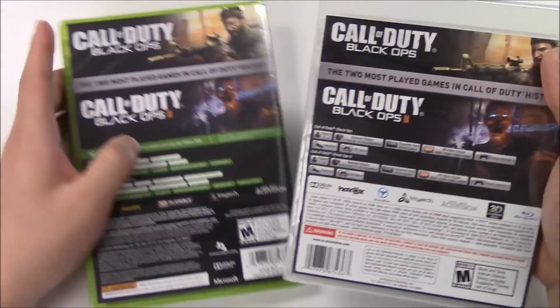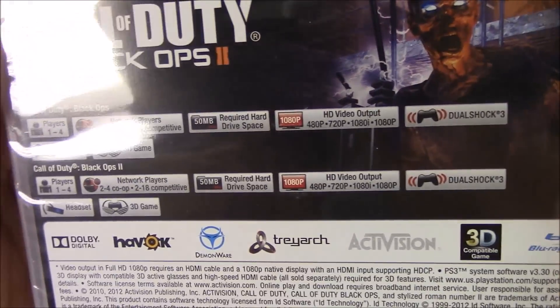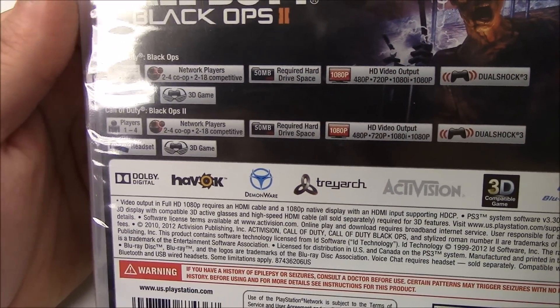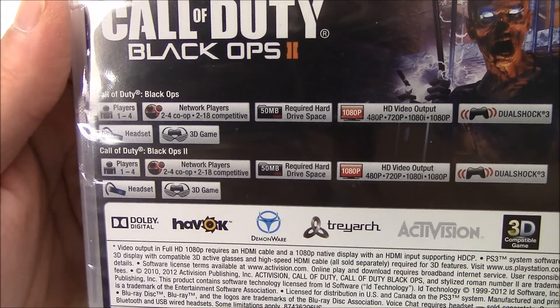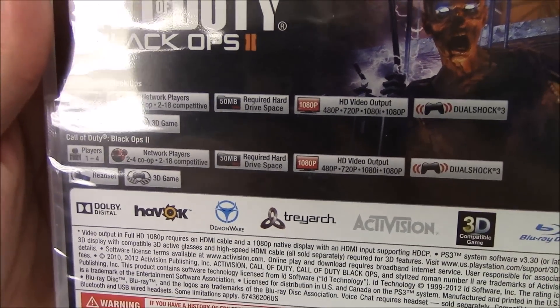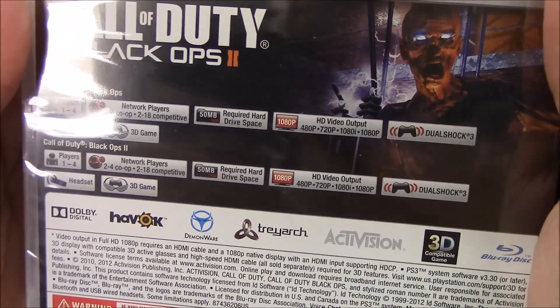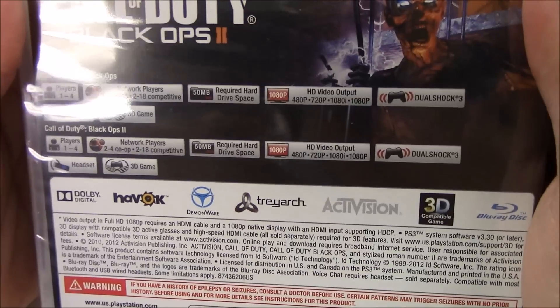Let's start off with the specs for the PS3 copy — Call of Duty Black Ops 1. It says players 1 to 4, network players 2 to 4, co-op 2 to 18 competitive, 50 megabytes required hard drive space, 480p, 720p, 1080i, 1080p HD video output, DualShock 3, headset, and it's also a 3D game.